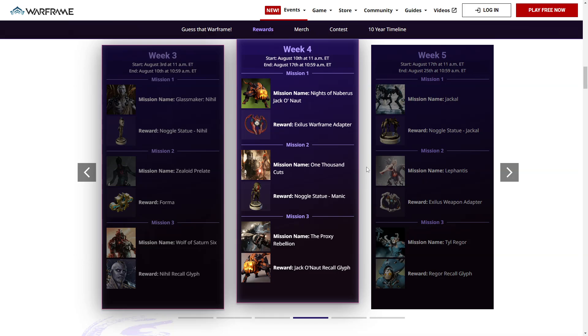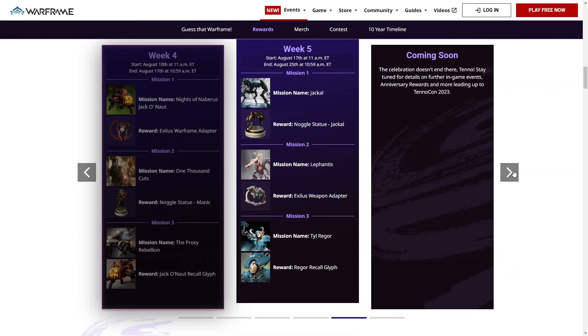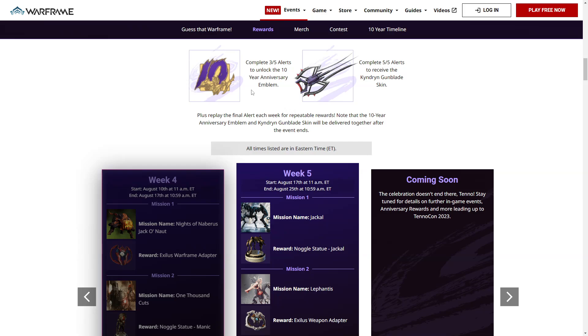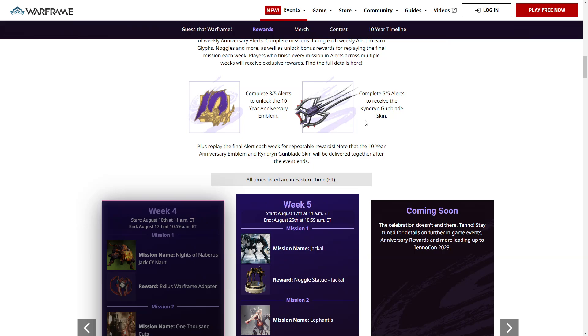Don't forget: on August 17th at 10:59am, Abyss of Dagath week 4 will come to an end, meaning the final week — week 5 — will begin, running basically all the way up until August 25th. So we have a Jackal boss fight, a Lephantis boss fight, and a Tyl Regor boss fight — this could be interesting. I kind of wish the Jackal was the last one so he'd be at a much higher level, but it should still be quite fun. You'll have to complete this if you want the rewards — they'll be delivered together after the event ends. If you haven't completed at least 3 weeks you can't get the emblem, and you have to do all 5 to get the Gunblade skin.